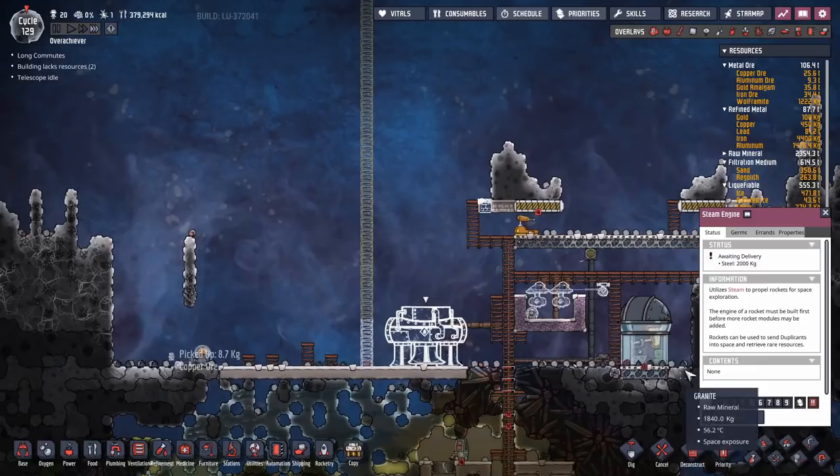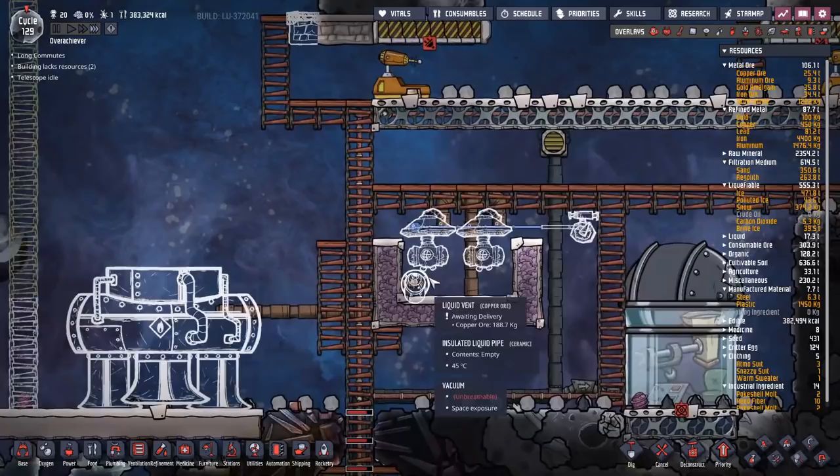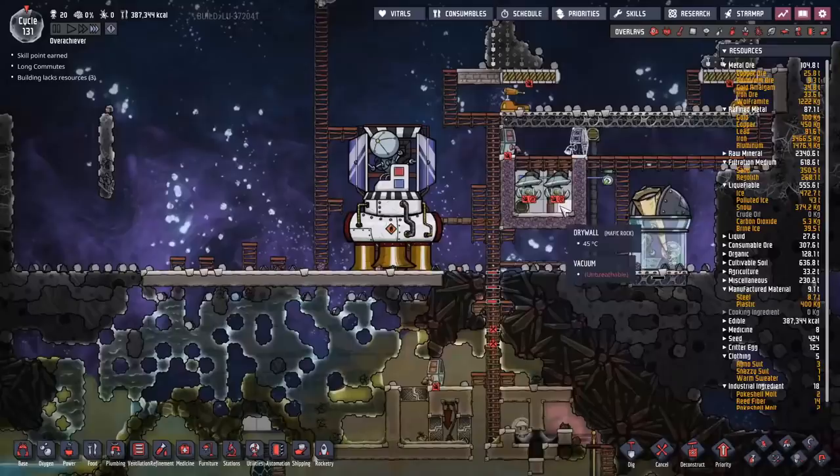I'm also going to need to build a ladder up so I can put in the necessary scaffolding. We're making ourselves a six research-module-high rocket. Why are these not being built yet? My dupes — what have you been doing with yourselves?